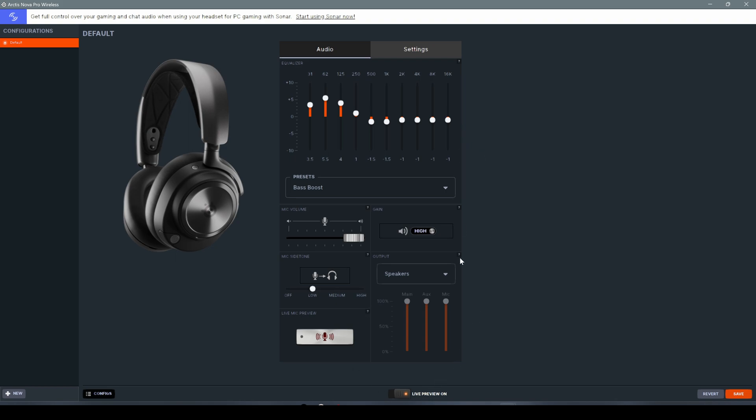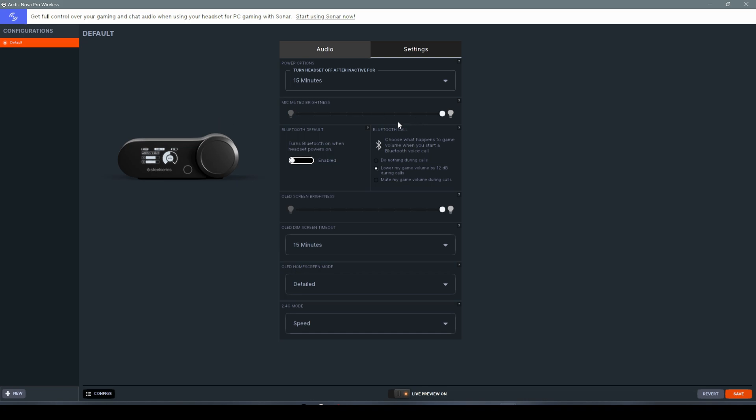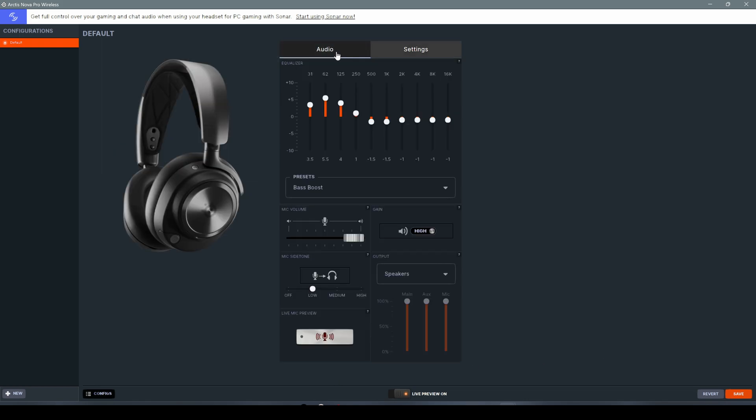If you've seen the review video of this headset, I've covered all the other controls — I'll leave a link in the description. To recap quickly: here we have mic volume, gain of the headset, side tone if you want to listen to yourself, and the output type — speakers or streaming. There are also power options, mic brightness for the LED light, Bluetooth defaults for when you turn on or off the headset, what happens when you connect to a phone and receive a call, screen brightness, power saving, and transmission speed.